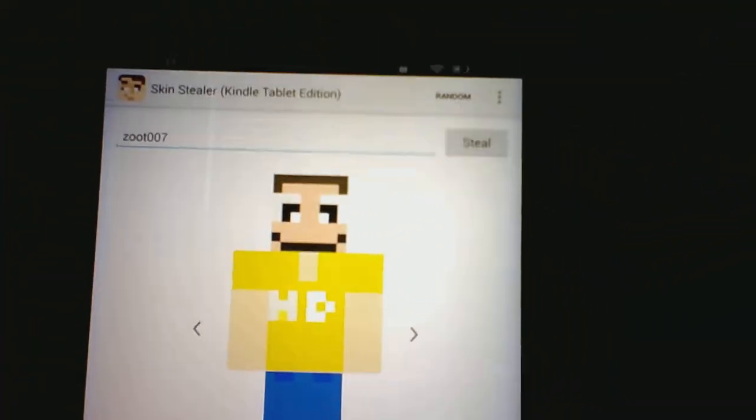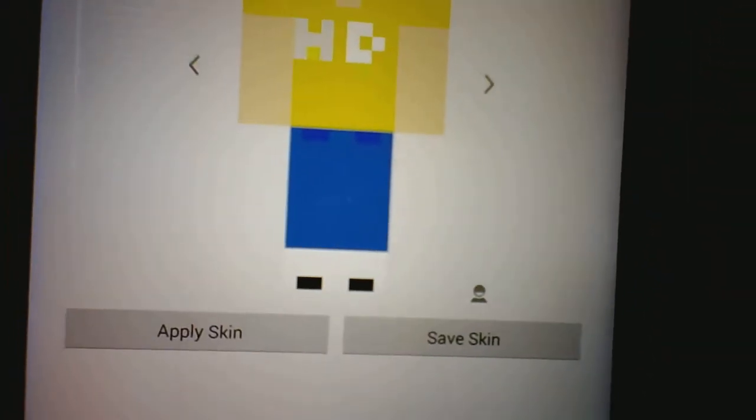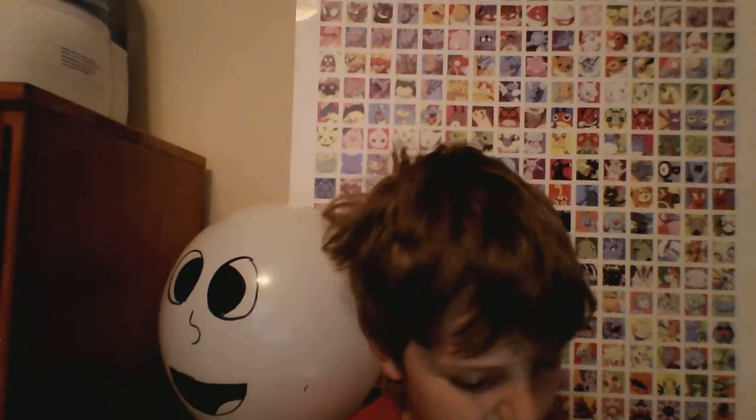Now you need to hit the Steal button. It should say the skin name, like '007 skin' or whoever you're doing. Then you hit Apply Skin right there. Save Skin is just for the PC — you had to save the skin before — so just hit Apply Skin.